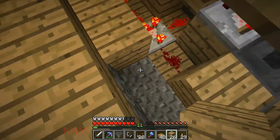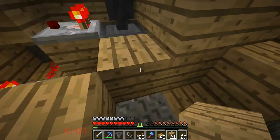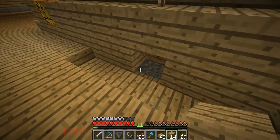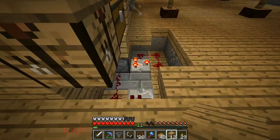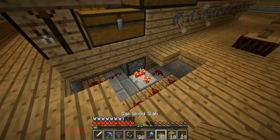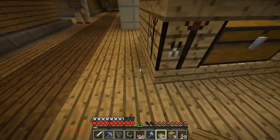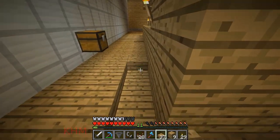I'm gonna close this up. Oh yeah, there's a fire down there that it's dropping the zombie flesh into. That way I can stop getting so much zombie flesh.